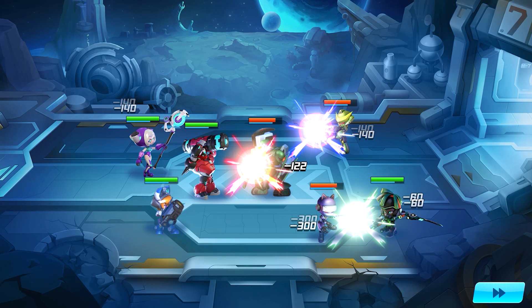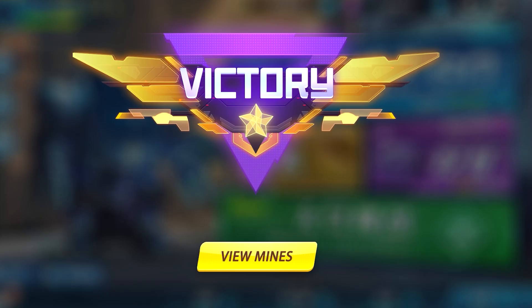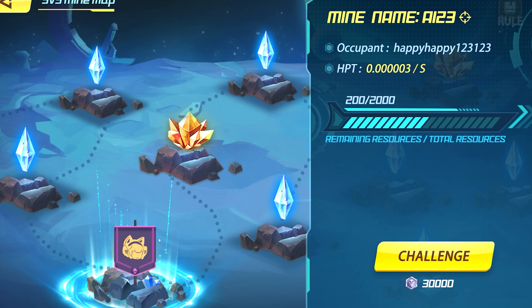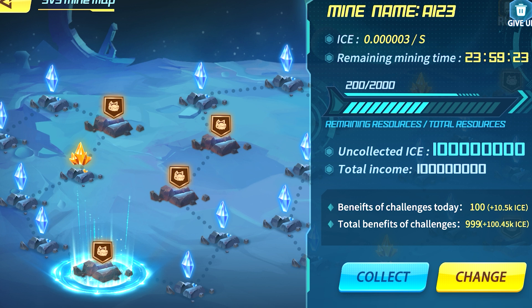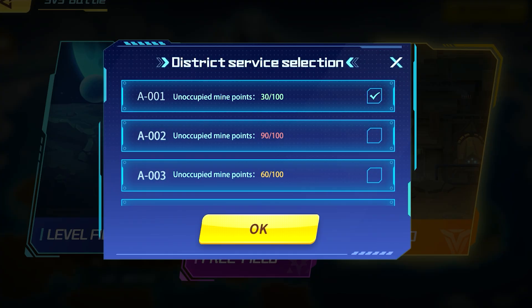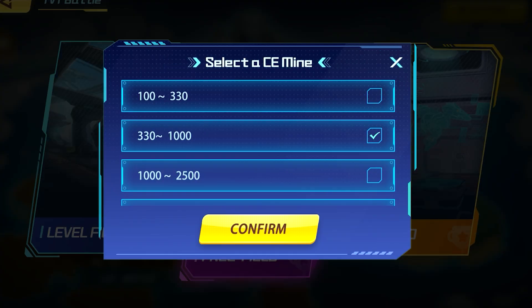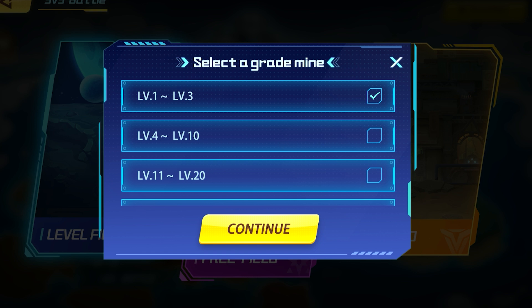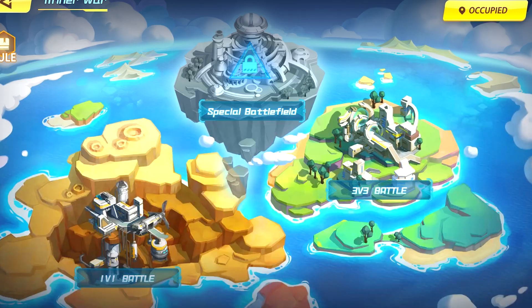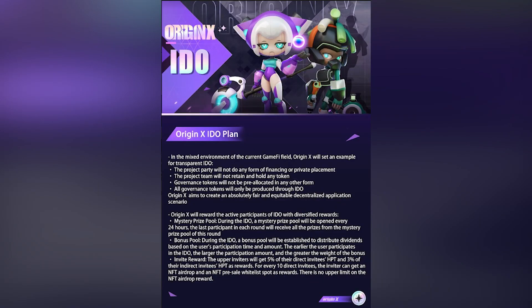Icy Crystal Mine Control mode abandons the traditional mining model and introduces a new mode to encourage players to discover, guard, and fight for mines — rarely seen before. In this mode, there will be various types of mines located in different places, and different Icy Crystal Mines have different output rates. Players need to pick the mine with the highest output rate according to their current strength. If you fail to safeguard the mine, it will be grabbed by other players, meaning your rewards will fall into others' pockets. This is a game of fun, strategy, and ingenuity instead of boring mining.